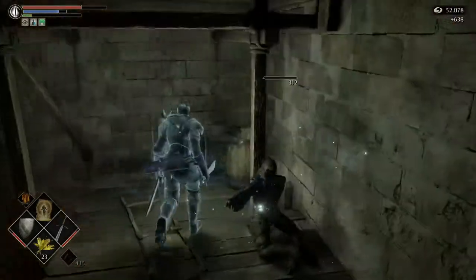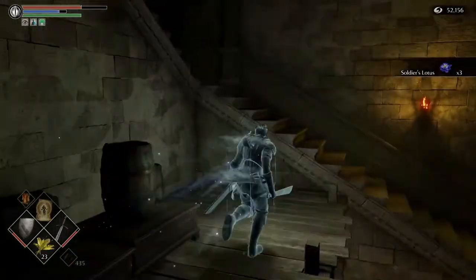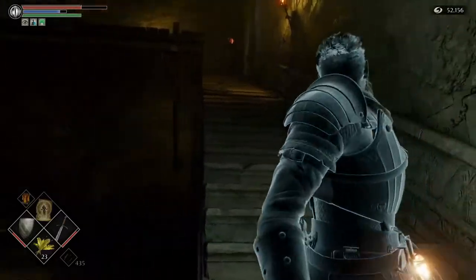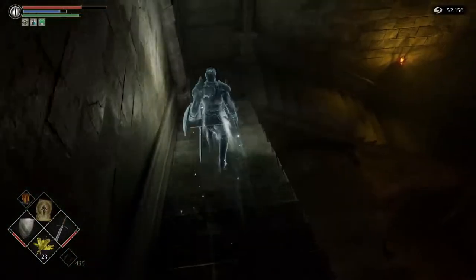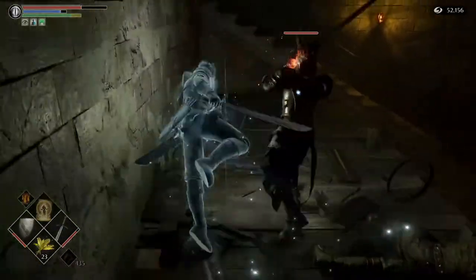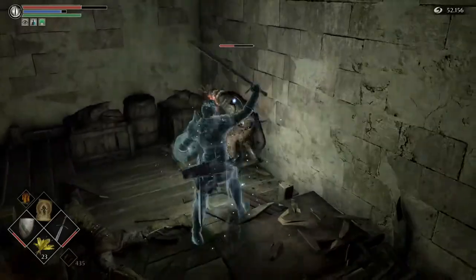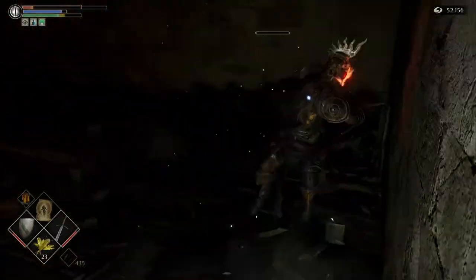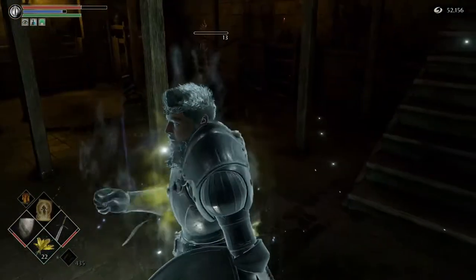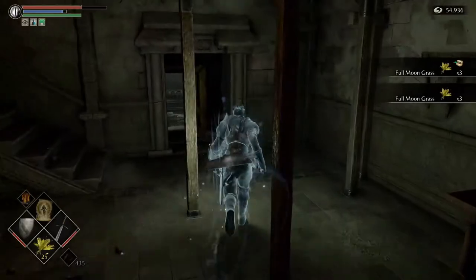And then we have this assassin guy. Lots of enemies to worry about. Once we get up to a certain point on these stairs, that red-eyed knight is going to attack us, and fighting him on the stairs is not ideal. So we'll charge after you — see if he'll come down here and fight him on this platform. He's got a claymore, so he is going to hit very, very hard. But as long as you get a backstab and keep the pressure on — he died from the fall damage, that's funny. Fortunately, he did not take my Second Chance, so I do not need to recast.